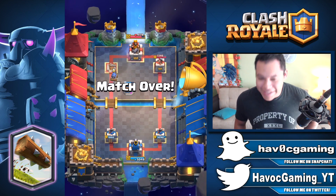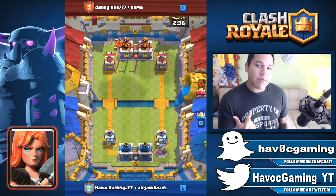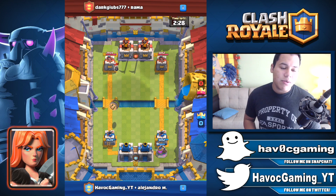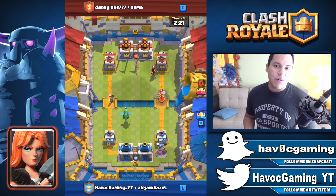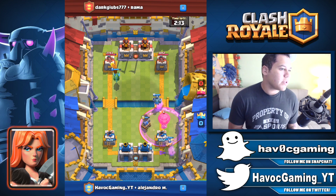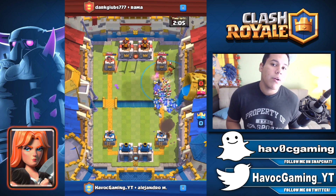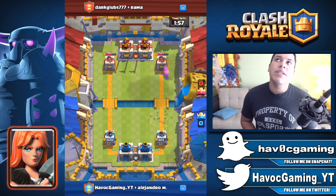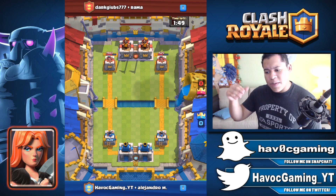Number seven is the Valkyrie. The Valkyrie is everywhere — I can't get a single match without seeing it being dropped. The Valkyrie is definitely in the meta right now. It didn't get a buff or a nerf, so I can only think of it being useful in situations where Graveyard is being used a lot — and right now the meta is very heavy on Graveyard usage, as well as the Mega Knight and Cannon Carts. We've also seen a lot of increase in the Royal Hogs, and the Valkyrie does well against them because they're light in health. Drop the Valkyrie and poof, they go.